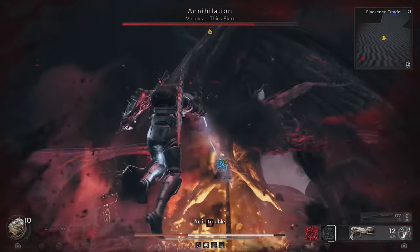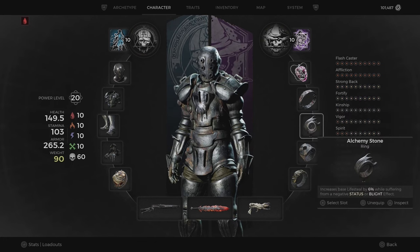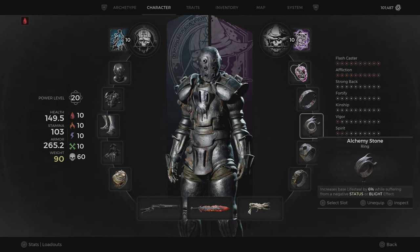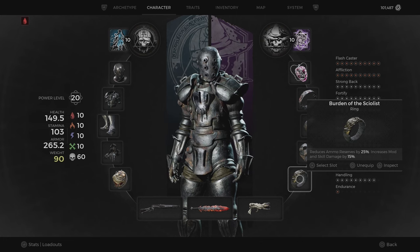For our other weapon, go with whatever mods and weapon you prefer. For the amulet we go with the Spirit Wisp, just so we can use our skills as much as possible and have no downtime when using the Havoc form and Death Wish. For the rings, we get the combo of the Atonement Fold and the Alchemy Stone. These two rings will have us inflicted with bleed the whole time while giving us more crit chance, and the constant bleed will give us 6% lifesteal at all times. Then for the other two rings, I went with the Burden of the Destroyer and the Burden of the Scholast to give my mods and skills more damage.